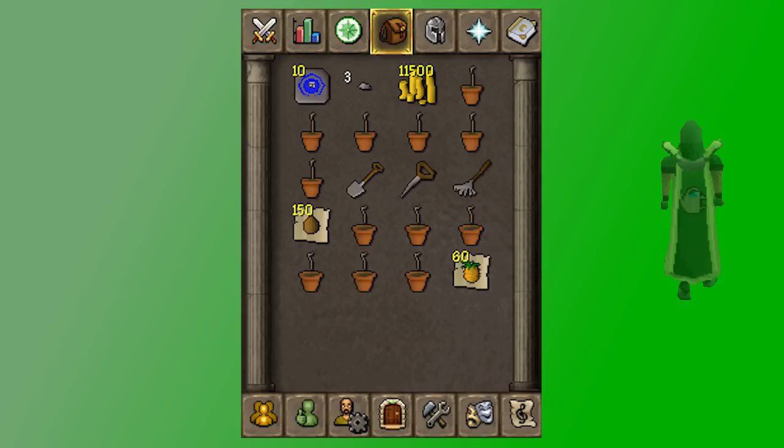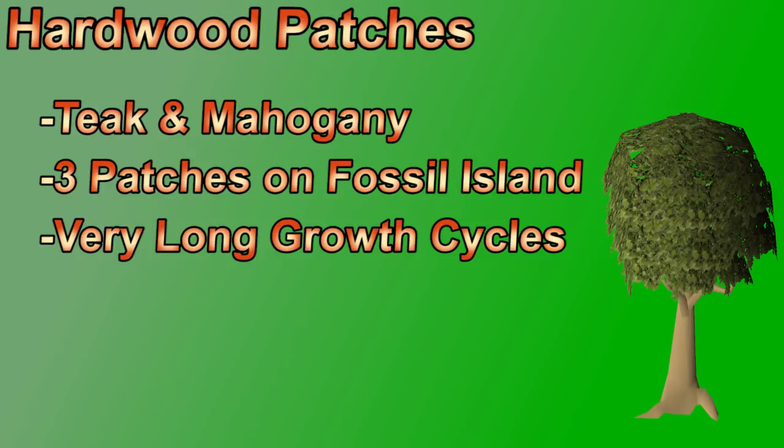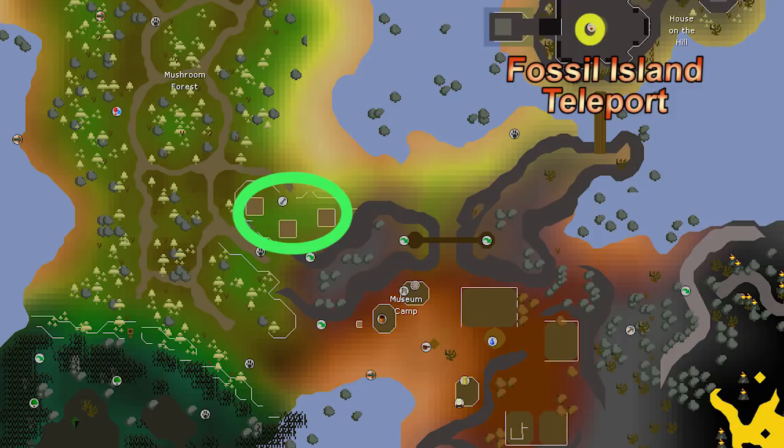There are three hardwood patches on Fossil Island, so you need Bone Voyage. You can plant teak saplings at 35 farming or mahogany saplings at 55 farming. Protecting a teak tree requires 15 limpwurt roots and a mahogany tree requires 25 yanillian hops. These take multiple days to grow so you don't need to add them to consistent runs — just a couple of times a week, harvesting all three patches gives a really solid XP boost in just a minute. The best way to get there is the fossil island teleport on the digsite pendant.